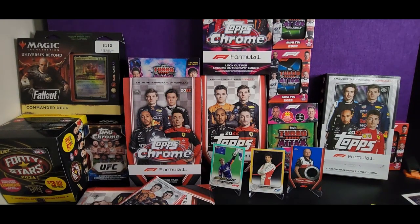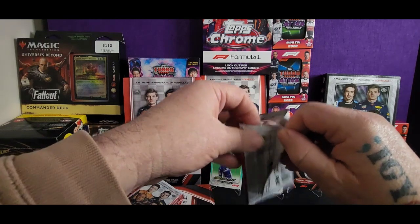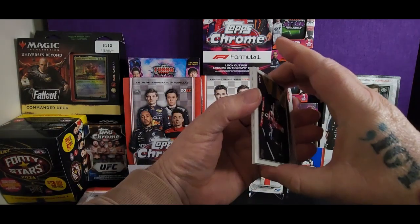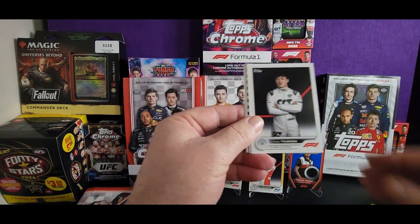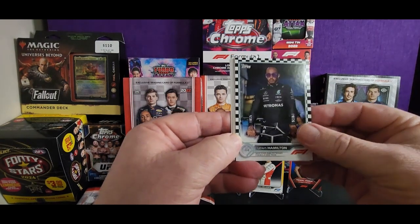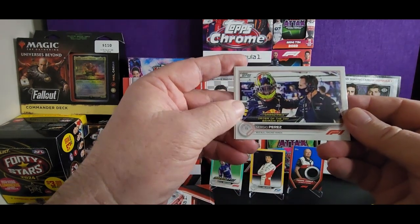I'm going to keep on top of this card management before it builds up again. Alright, let's go! Rookie card, another rookie card for Max, Yuki, Lewis Hamilton — that's on the scooter, that's a wicked shot! Flash of Brilliance Lewis. I like that one, that's nice.